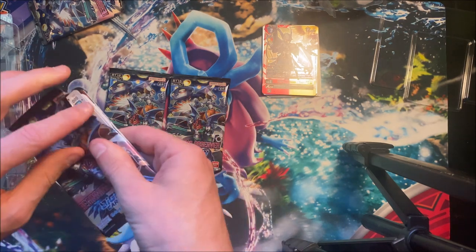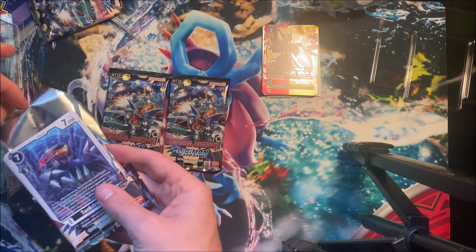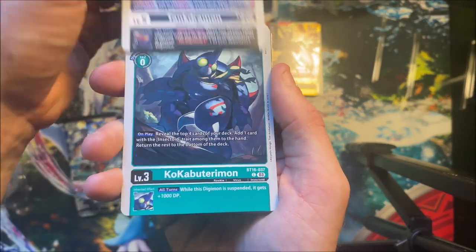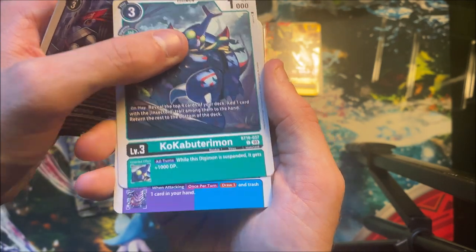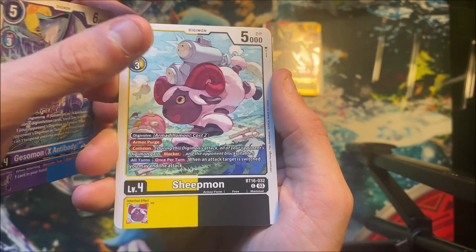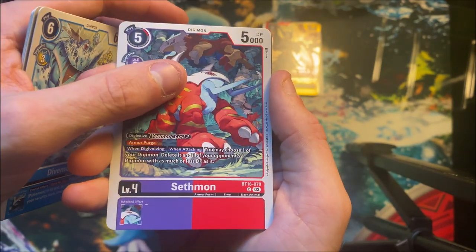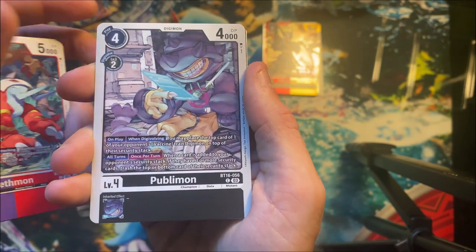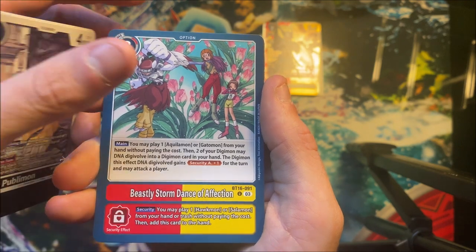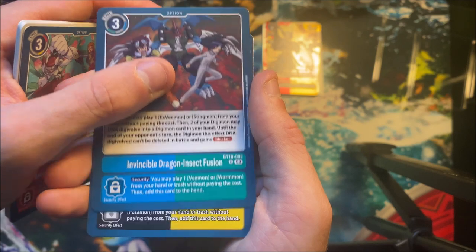Did we just get three duds now? That's probably the good card out of these packs. Tankdramon — not bad. Kokabuterimon. Greymon X Antibody. Sheepmon. Divemon. More Pulsemon action — I just love this whole set. I love the Pulsemon Dim, I love the 02 throwbacks. Poopomon is good. Beastly Storm, Dance of Affection, Invincible Dragon, Insect Fusion — I've seen people talking about this card.